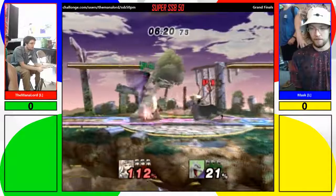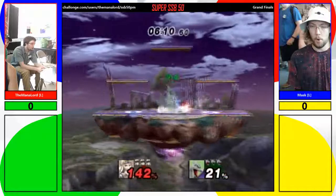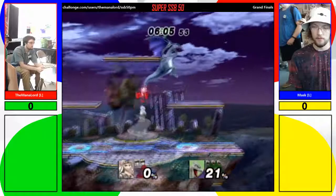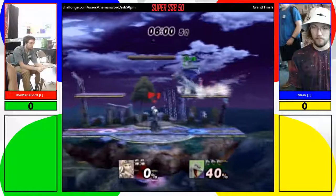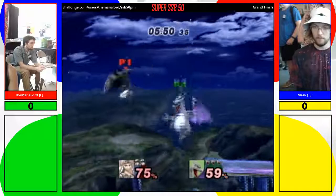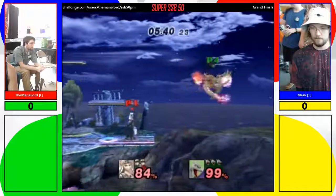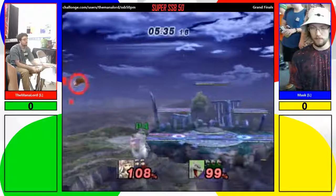Zelda is a common character to see — what about Charizard? Generally speaking with Project M, there are 26 characters and probably about 20 pretty darn viable competitive characters. If you look at the top 20 players, they'll be playing 15 different characters. The Melee staples — Fox and Captain Falcon — are there, but you also see Ice Climbers and others. I personally believe pretty much all the characters can be used fairly well, and that they all have weaknesses and match-ups.